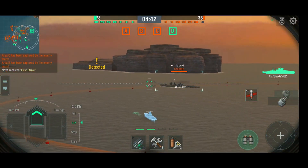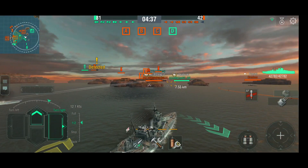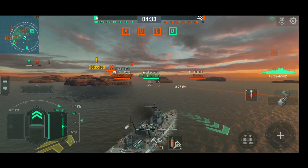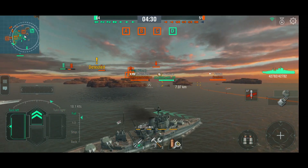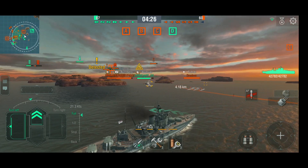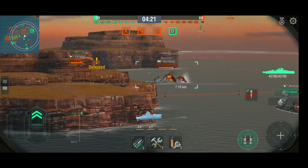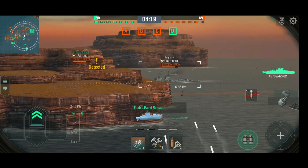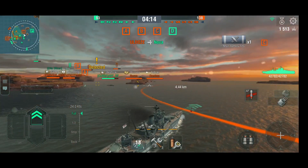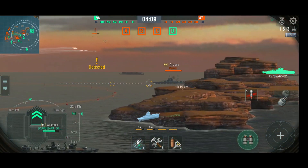I've got armor-piercing loaded — might as well shoot, because I've got nothing else to shoot at. All those shots miss. The Fubuki probably dropped torpedoes, so I'm going to leisurely turn right and let these torpedoes go past. There's a much better target — the Nürnberg, a German light cruiser. I'm a little bit too late, so I just hit her in the rear for one penetrating shot. I have to swing the guns around, and we can secure C as planned.